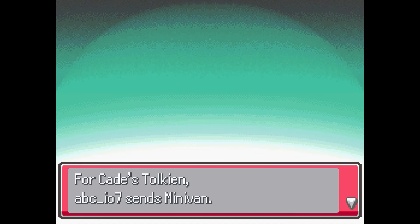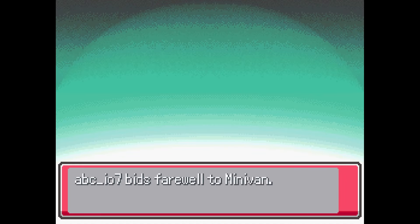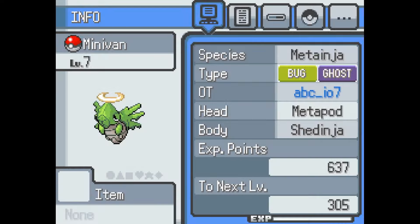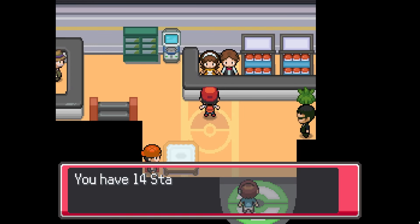From Jack we got Minivan - that's funny, ABC IO7, so that's Minivan. Shud Ninja and Metapod - that's right, bug ghost. That's pretty good, so we have our ghost type. Now we need a strong normal type.